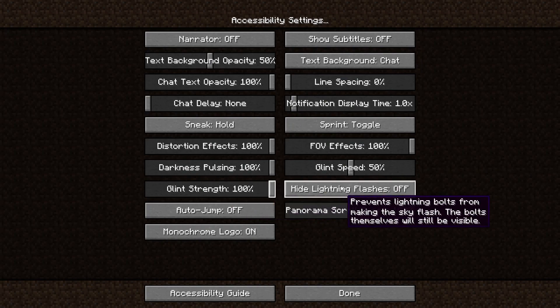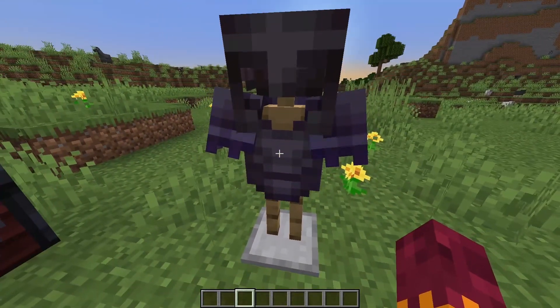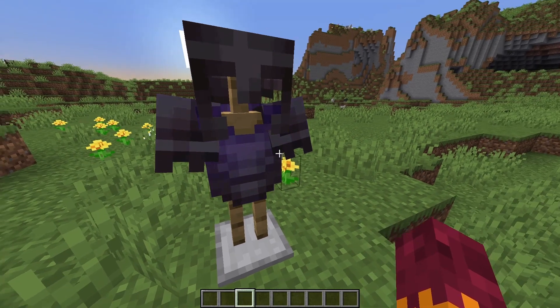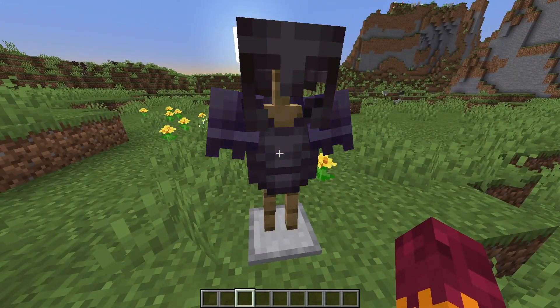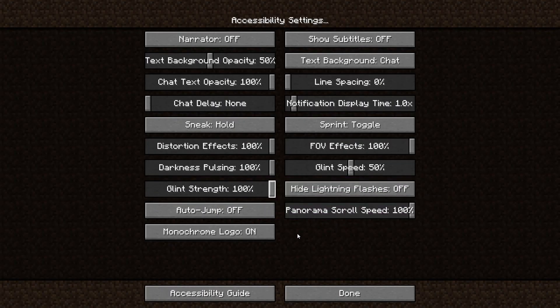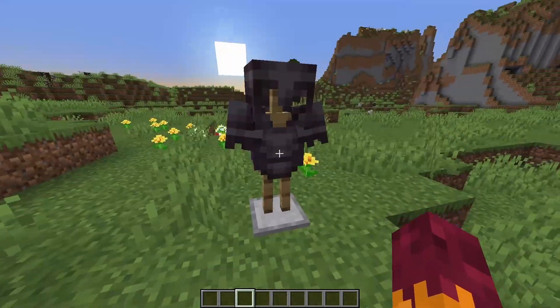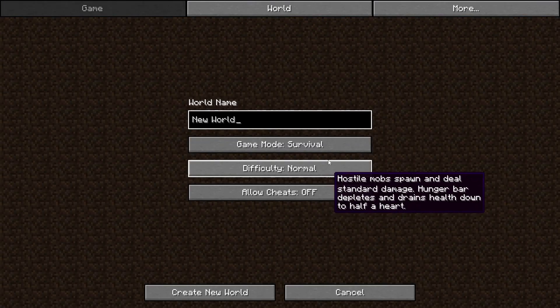One thing I do wish is that you could push the glint strength past the current maximum of 100. I feel like some people would want to play with super-bright glints, even just because it would look funny. Maybe keep the default at 50 and let you push it up to 175 or so. But generally, I think the glint settings are a good addition and earn a check on the 'is it good for Minecraft' list.